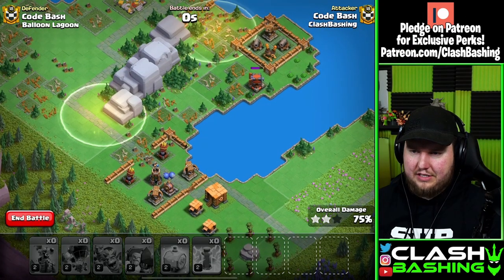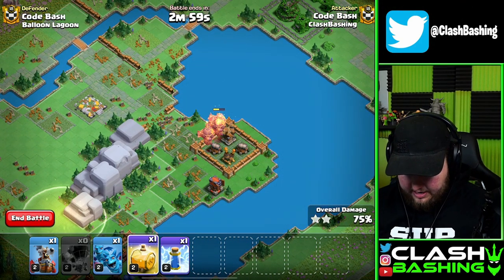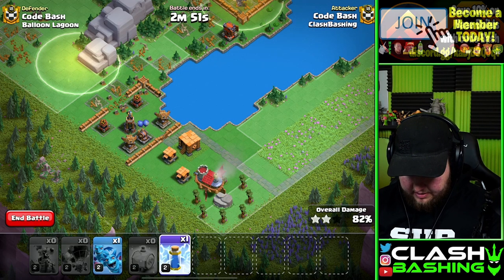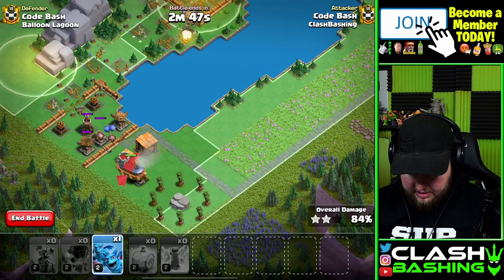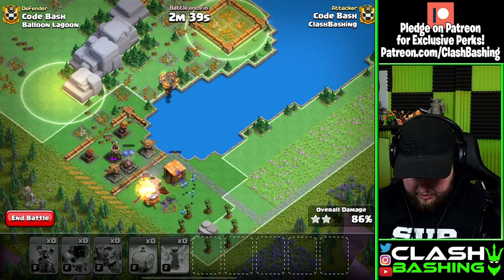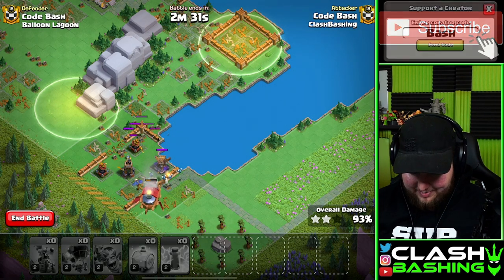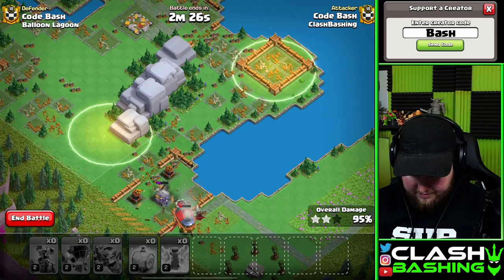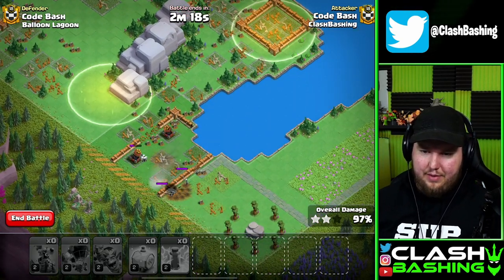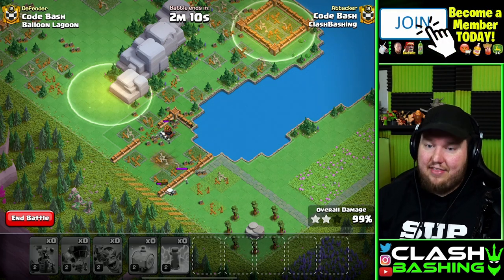I go with two Rocket Loons, heal them up to make sure they get the whole compartment, then fly the Fortress through. Minions work through the back side to clean up. Air Bombs go down, Rocket Loons tank a bit. It's going to be close — we need to get through that Bomb Tower. Bomb Tower goes down, and the Skeletons should finish it off. The defenses can't hit the Skeletons so they wrap it up. It was close, but that's our first look at the Flying Fortress!